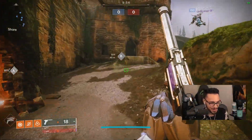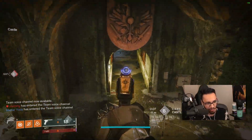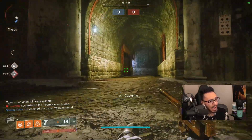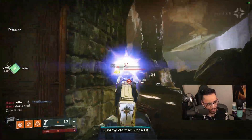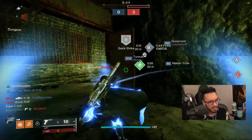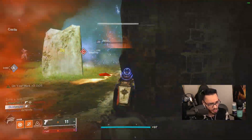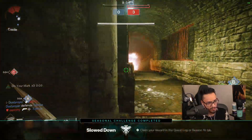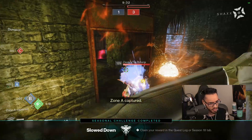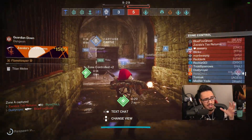In today's video we got a god roll sidearm. The reason I'm saying that is because sidearms got buffed. We got one kill off the rip - we have Swashbuckler and Eye of the Storm. This is a juicy Drang roll if I say so myself. It's not crafted but you can definitely craft this roll if you have five red border Drangs.